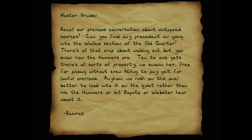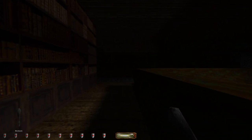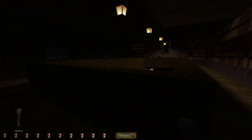"Master Vryn, recall a previous conversation about untapped sources — can you find any precedent on going into the walled section of the old quarter? There's all that crap about walking evil, but ten to one there's all sorts of property with no known heir, free for picking." So that's setting up the Haunted Cathedral, which will be coming up not very soon, but somewhat soon.